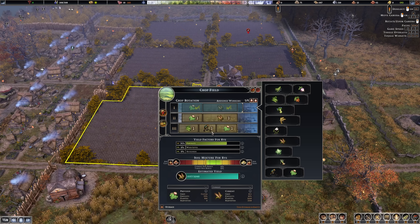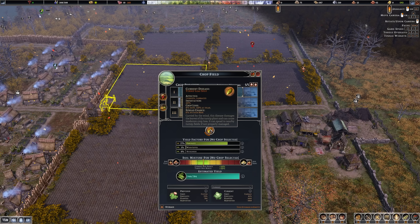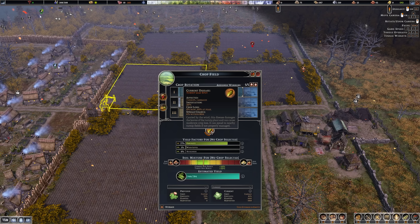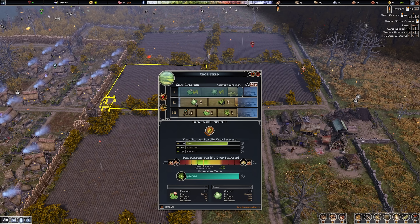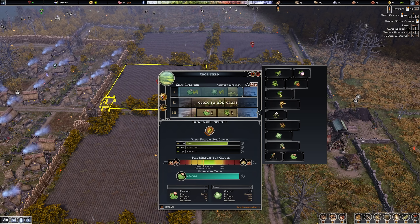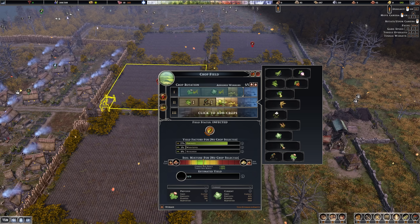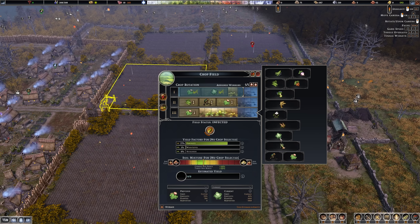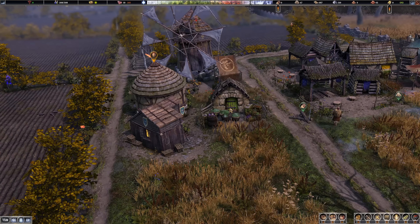When you get a disease in a field - and this will happen from time to time - check what it's affecting. If turnips and cabbages are affected and you're about to plant them, switch the maintenance year into that next cycle: plant some beans, then maintenance and clover, to let the field rest. Then come back with clovers and cabbages and let the greens field pick back up again.